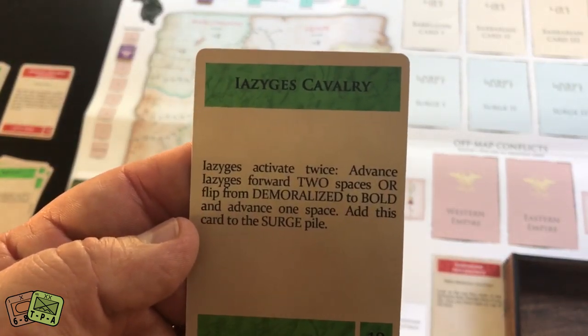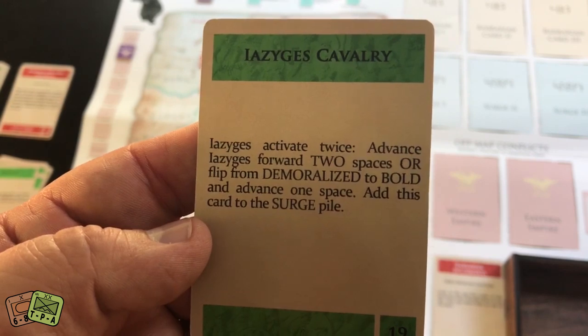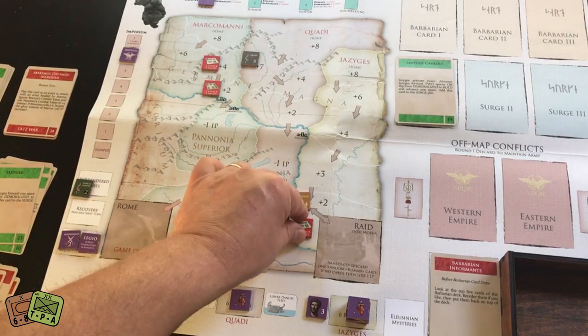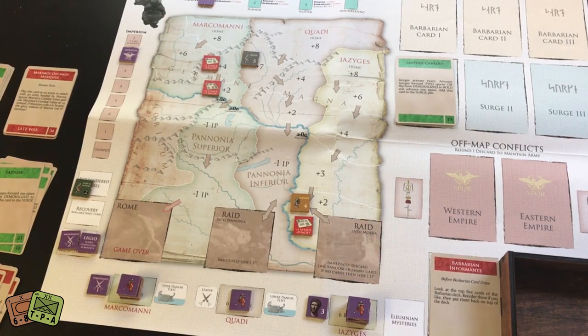A special ESAGs cavalry card activates them twice—they can advance two spaces or flip from demoralized to bold. I move them forward once, then reduce a fort to stop them entering the 'Raid into Moesia' box, since entering costs a card or an IP. That ends the Barbarian phase and we move to the Roman phase.